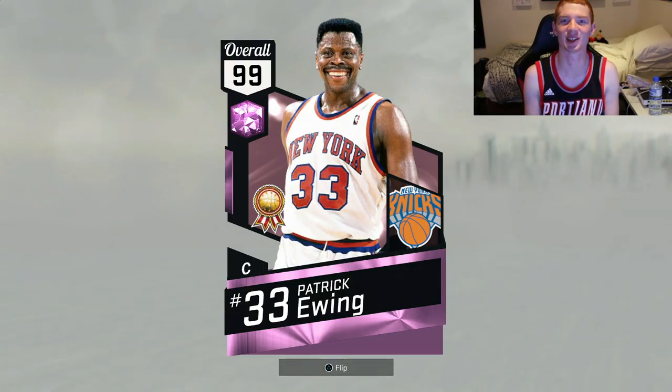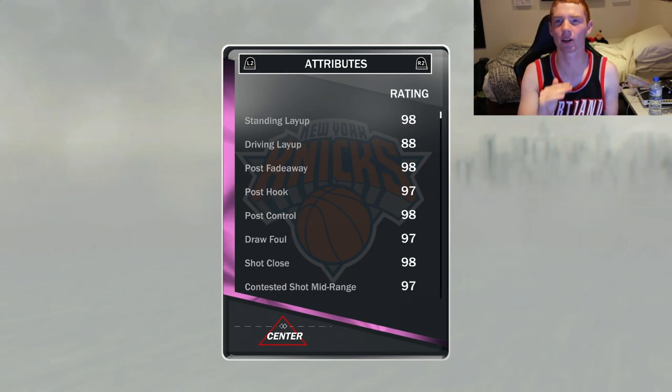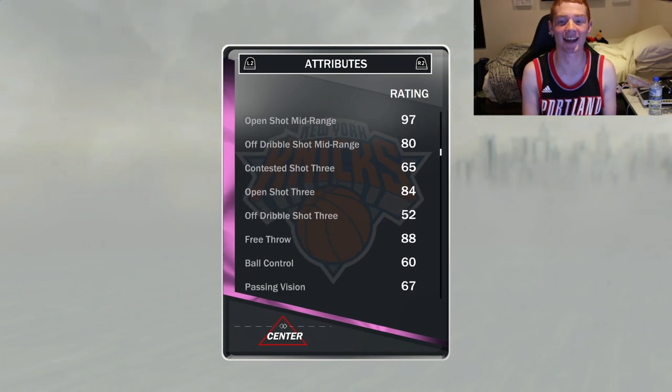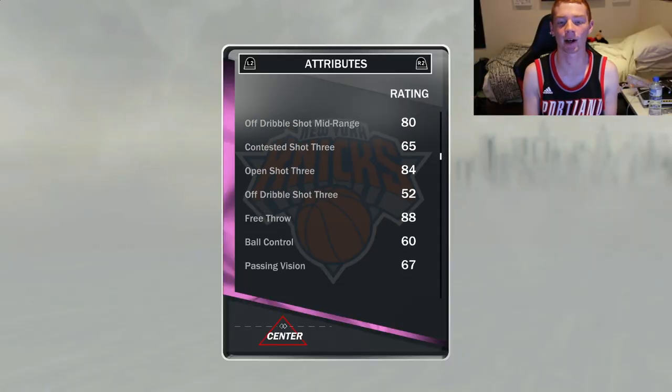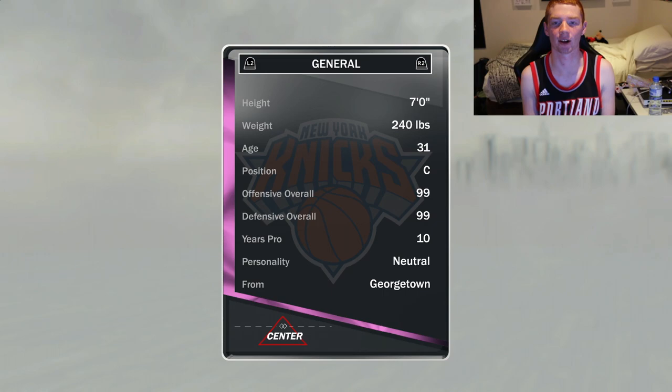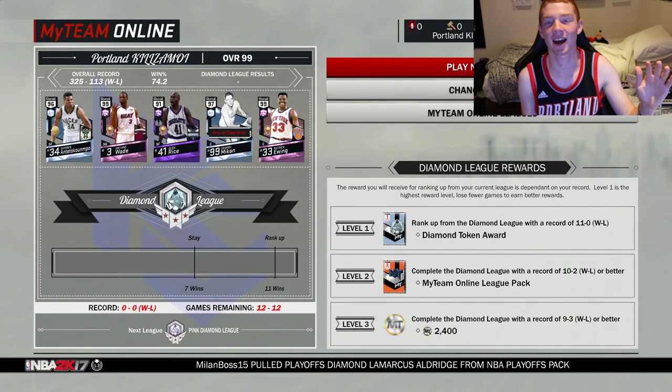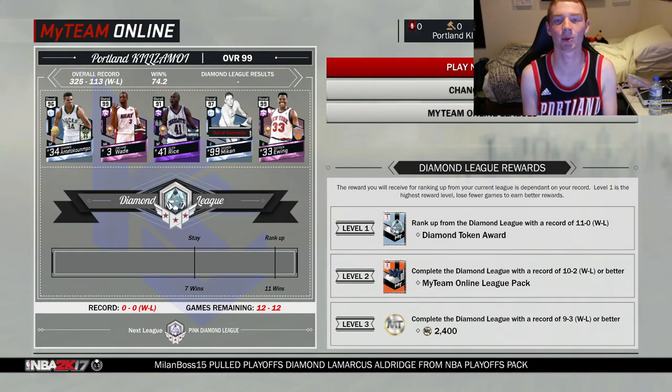If you saw yesterday's video you'd know this one was coming. I got the 99 overall pink diamond Patrick Ewing and I'm doing a gameplay with him today. He looks kind of cute in this picture. Quick look at his stats — I did a full in-depth video yesterday, but a few quick ones: 84 three-point rating even though he shot 18% from three in his career, 88 free throw, 88 speed with the shoe. He's also got four Hall of Fame badges including post spin technician, which should be pretty OP. We're in diamond league prestige three, I can only take one L, so I'm definitely going for the W.